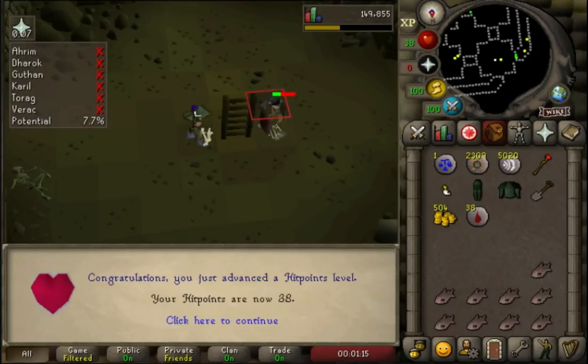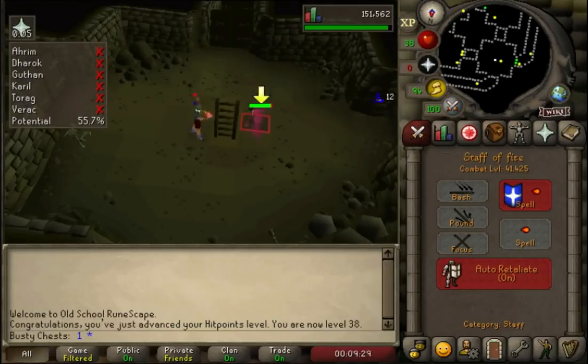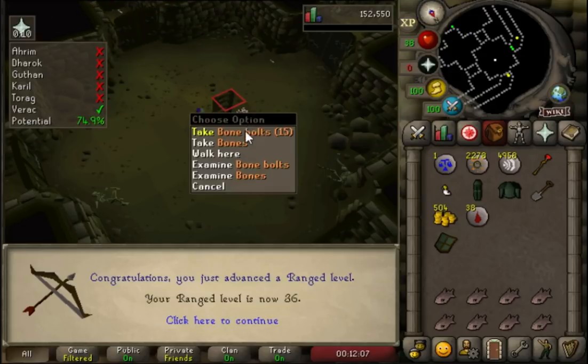Last time I actually saw that message was when I ran away from our rooms in like episode two. Definitely a lot less scares now, much less chance of dying. There's 38 hit points coming in. We got for Axelord here, and we got 47 magic. And there we go, 36 range - just 10 more levels until we unlock this crossbow.